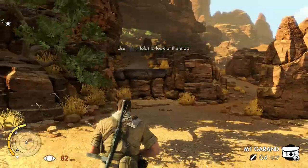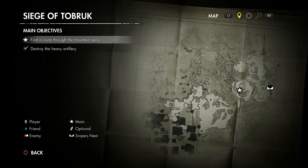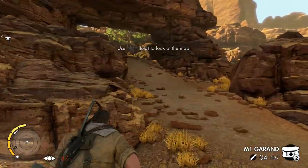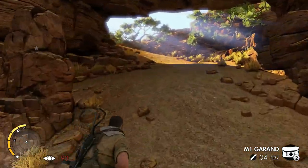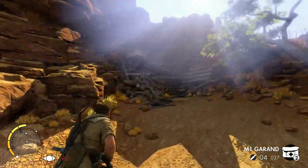We're heading up to a new vantage point. You can look at the map with the touchpad. There's my heart rate on the bottom left, beats per minute. I haven't been running around much but it's going up — about 90 beats per minute.